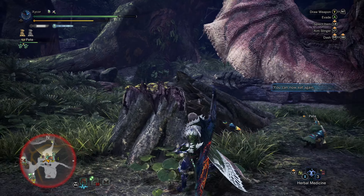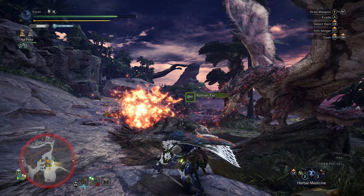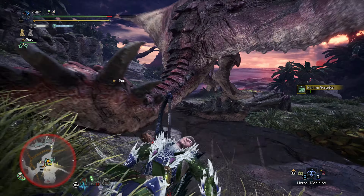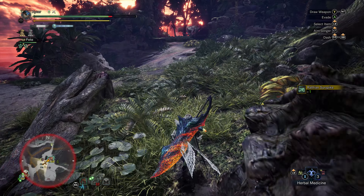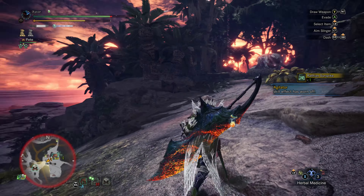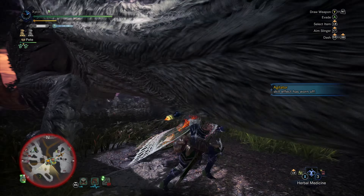Actually, one useful thing to bring would be dung pods, because then you could get Rathalos to go away possibly. I'm just carving the tail while Rathalos is griefing me. I got the tail — okay, now let's go find Rathian. Leave Rathalos there to attack Banbaro.